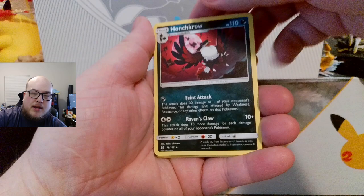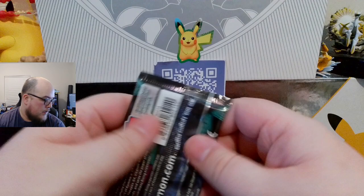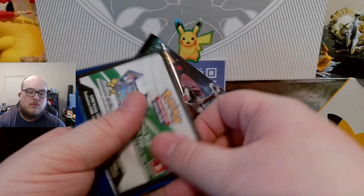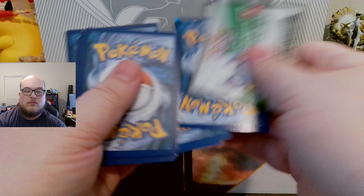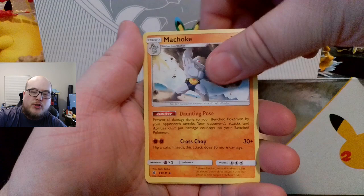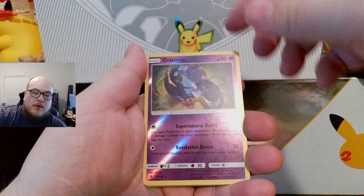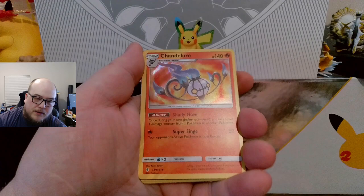Gimme — hollow reverse and a Honchkrow non-holographic. Co-card for that. Energy, Hakumo-o, Hakumo-o, energy, Lotto ad, Machamp, Alolan Geodude, Mudbray, Cottonee — Lucario reverse and a Chandelure holographic. Very nice!